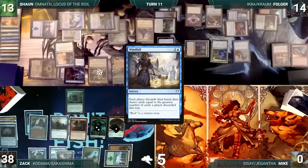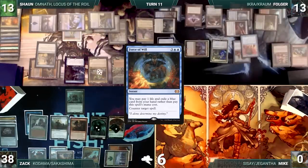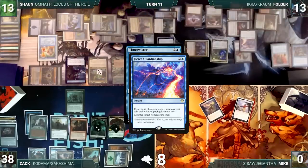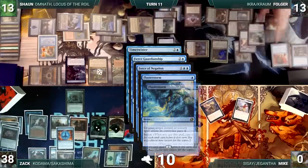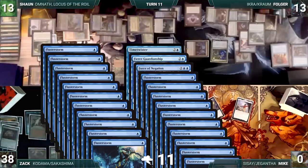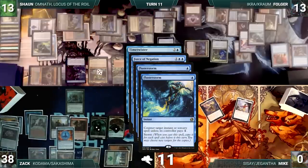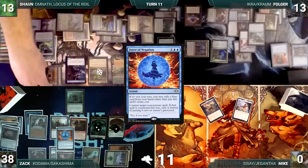He casts a Windfall. In response, Folger casts Force of Will, paying a life, exiling a blue card, and countering Windfall. Sean follows up by casting Time Twister. Folger responds by casting Fierce Guardianship for its alternate cost targeting Twister. In response, Zach casts Force of Negation, exiling a blue card, targeting Fierce Guardianship. Folger responds by casting Flusterstorm, targeting Twister with every copy. Sean casts a Flusterstorm of his own, targeting each of Folger's Flusterstorm copies and the last one targeting Fierce Guardianship. Sean's Flusterstorm resolves, counters most of Folger's Flusterstorms and Fierce Guardianship, and then Folger pays for two of Sean's copies. Folger now has two copies of his Flusterstorm still targeting Time Twister. Folger's Flusterstorm counters Twister, and then Force of Negation fizzles. Sean moves to combat and attacks Folger with Omnath. Folger chump blocks with Gilded Drake and Sean ends his turn.